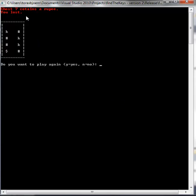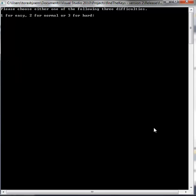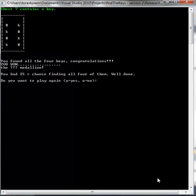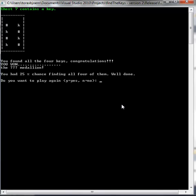If you type number seven, we lose — chest seven contains a rupee, you lost. Do you want to play again? Yes. This time numbers two and three have a key, and number six and seven both have a key. So we open chest number six and chest number seven, and we found all four keys — congratulations! You won the Question Mark Medallion. You had a 25% chance of finding all four of them. Well done.